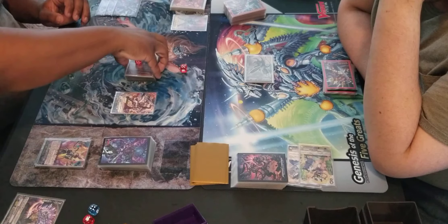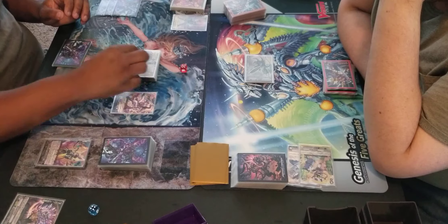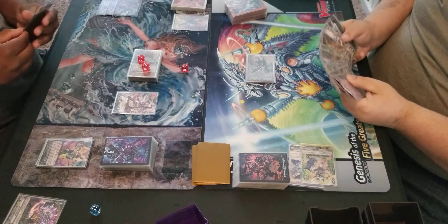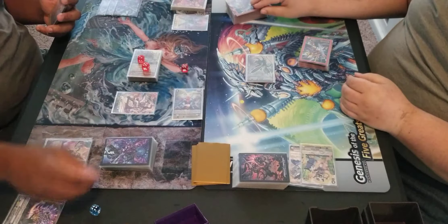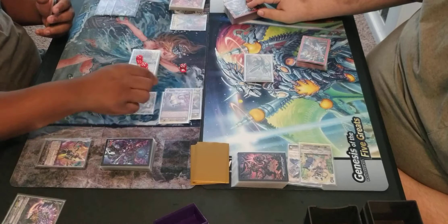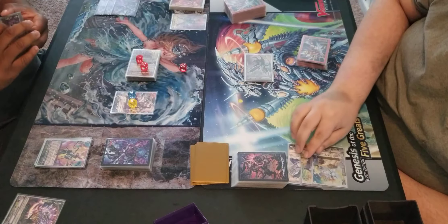Real attack, darkness skill — you have another plus five, and you cannot guard this with a good skill. Just one damage. Draw check, all effects. Draw, second check, and all effects. Final check, another four. Done.